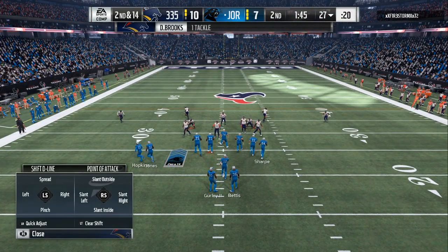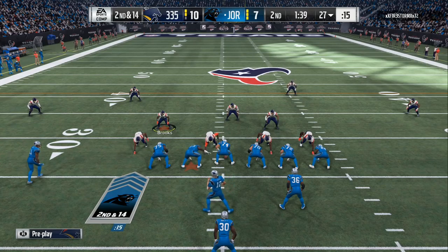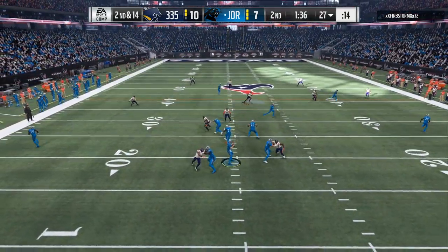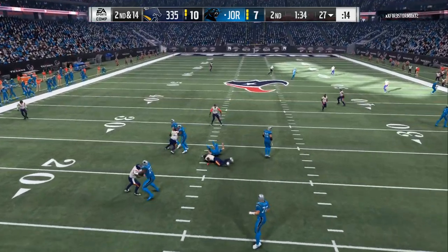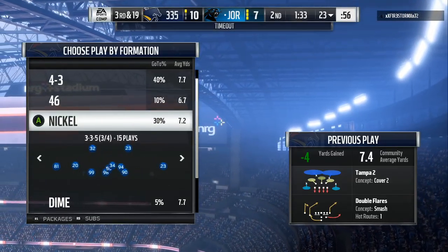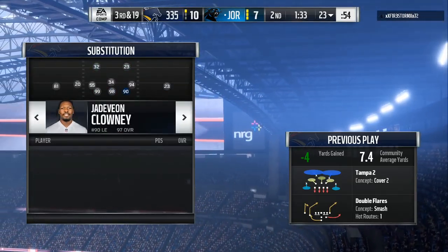The 4-3 and nickel 3-3-5 is what you need about 90% of the time. Now the 4-3 wide is something you can add in to sneak a loop and blitz along the inside. But in the 4-3 you can get all the coverage sets that you want, and you're gonna see it in this gameplay.